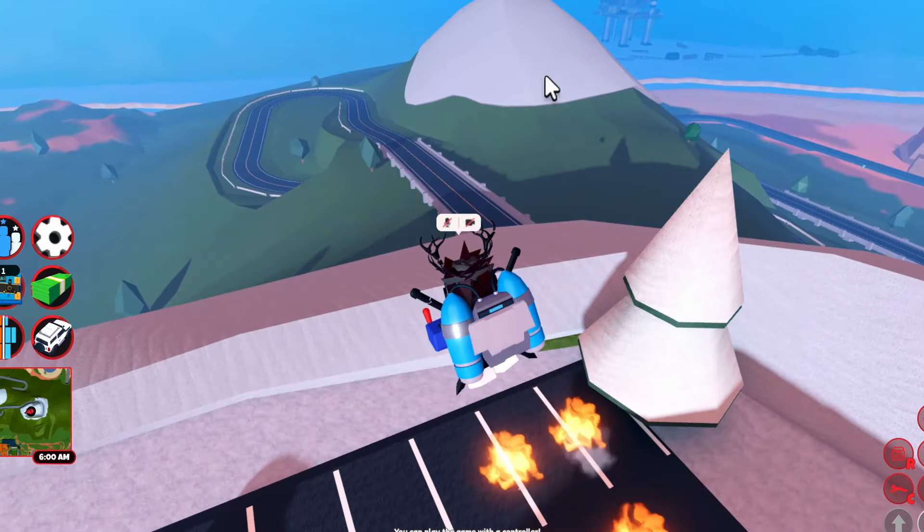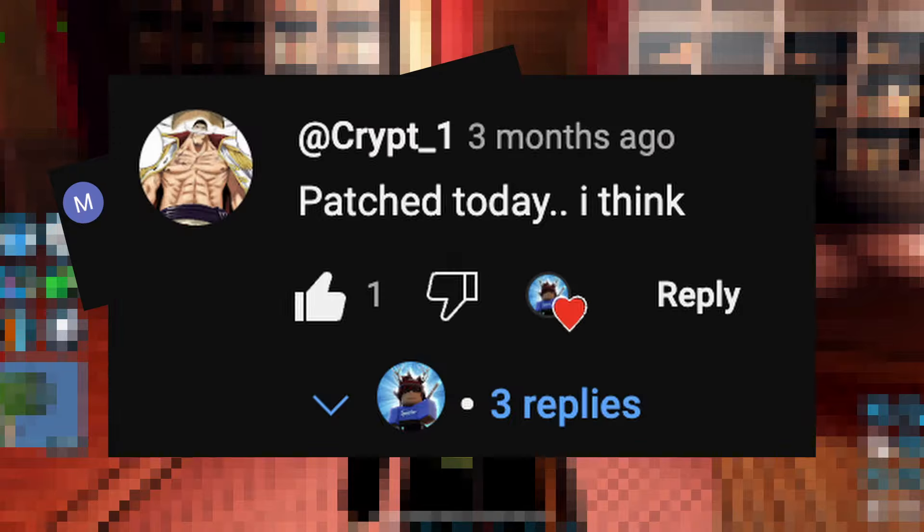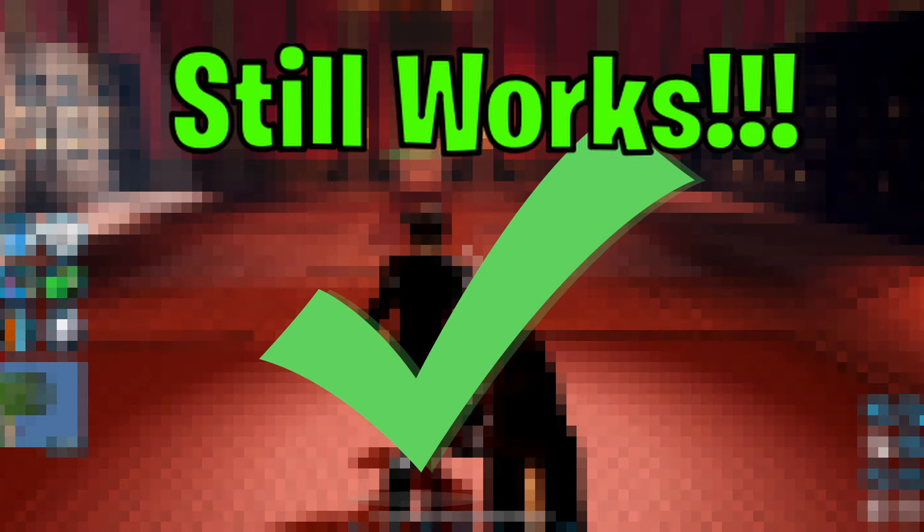Once again, huge shout out to Dark Multi, and without further ado, let's move on to the second glitch. For the second glitch, we have the Mansion Door Glitch, which a few of you guys have been commenting on my video saying it has been patched — but it still works.